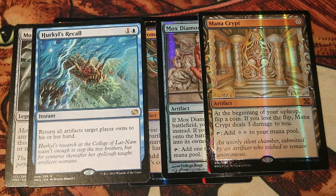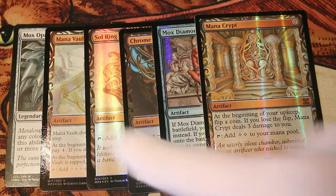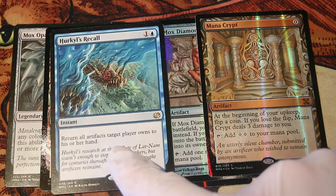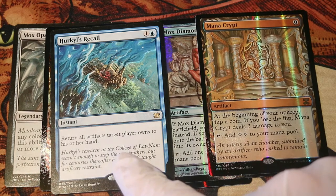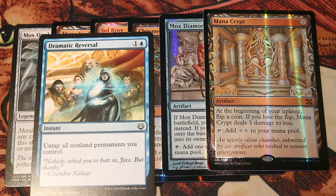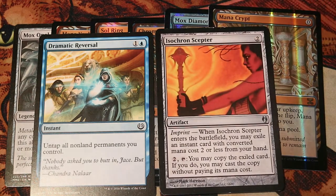Mana Crypt as well. Mox Amber is going to be great inside this deck because all of these artifacts become rituals — they come into play for less compared to what they produce. And that means a card like Hurk's Recall, which is usually played as a control card since you can return artifacts to their owners' hands, can actually do something really cool here: you can target yourself to return all your tapped artifacts back to your hand and then just recast them. This means the card becomes both a control card and a ritual. I've already mentioned that we are playing Dramatic Reversal, and what is actually great with Dramatic Reversal — yes, Isochron Scepter.